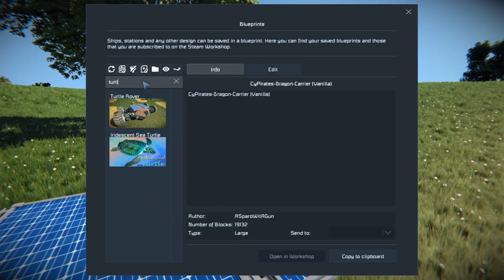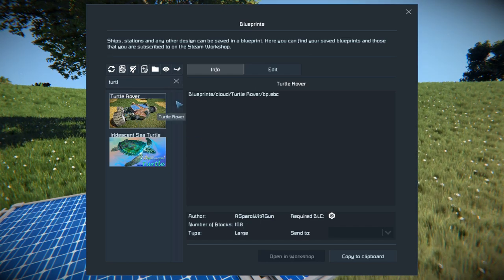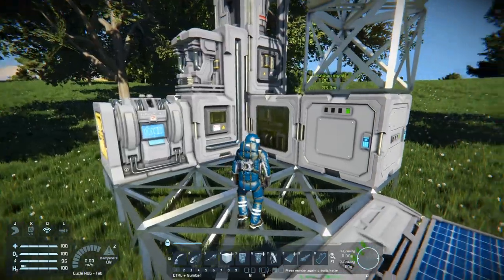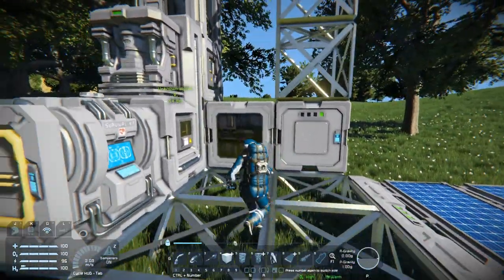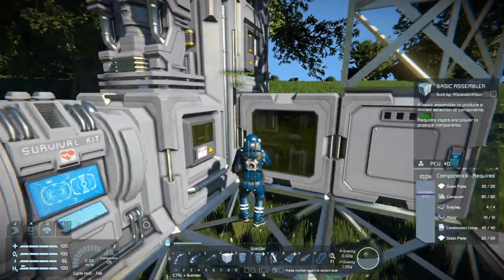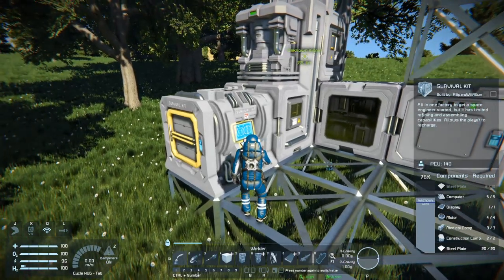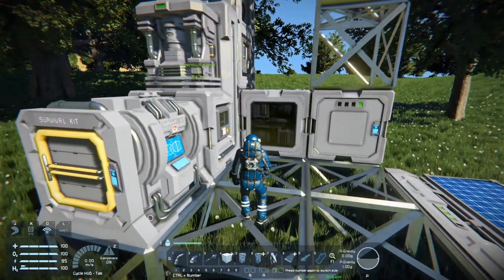I did do a turtle design right here — my turtle rover. You can kind of see it from here. It's only in creative mode that I can copy and do that. It basically would have all the basic bits and bobs that we would need. I think it has the full versions of the refinery and the assemblers. I did find out that survival kits can respawn you, so we probably don't need a medical room right away.